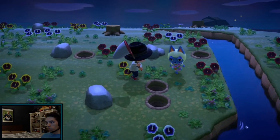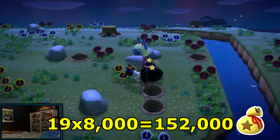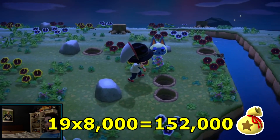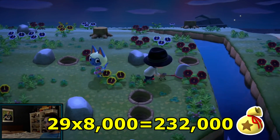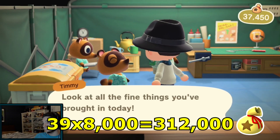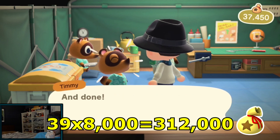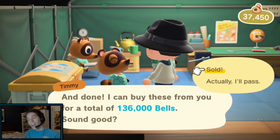Based on what point you are in the game: if you have two columns of inventory, you can hold up to 19 spiders, and multiplying that by 8,000 bells gives you 152,000 bells. With three columns, that's 29 inventory spots times 8,000, which is 232,000 bells. The maximum of 39 inventory spots times 8,000 bells gives you 312,000 bells — more than enough to pay off your early house loans.